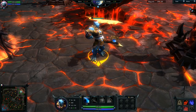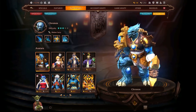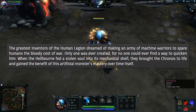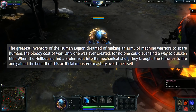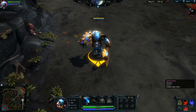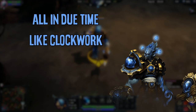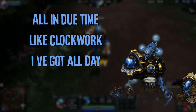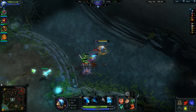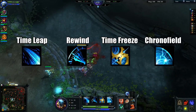Heroes of Newerth had its own version of Faceless Void in Chronos, who was part of the initial batch of heroes in April 2009. This interpretation of the Time Lord is a blue automaton covered in gears. His lore explains how the Legion wanted to create machine warriors to spare human lives in the war. He was the only one created, but the Hellborn stole him, fed an evil soul into the shell, and now he fights for the bad guys. His voice lines give off a sinister vibe and reference time and clocks. Chronos was a one-to-one port of Faceless Void, with his skills named Time Leap, Rewind, Time Freeze, and Chrono Field — just distinct enough to make him a completely different character.